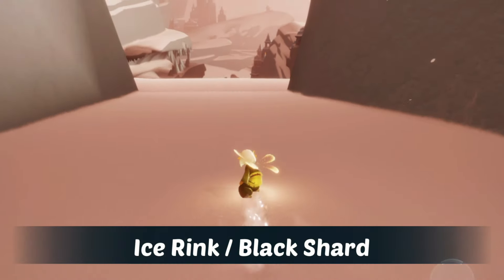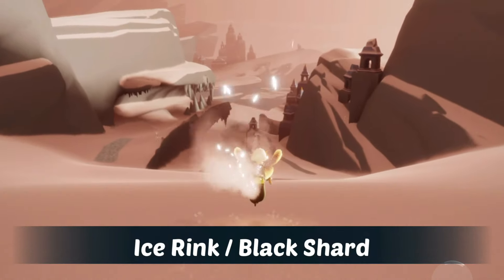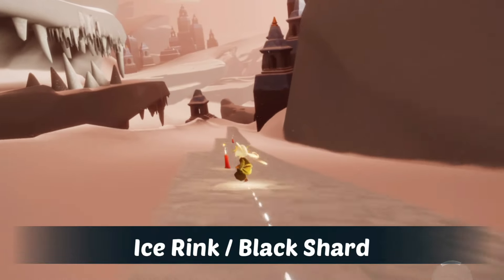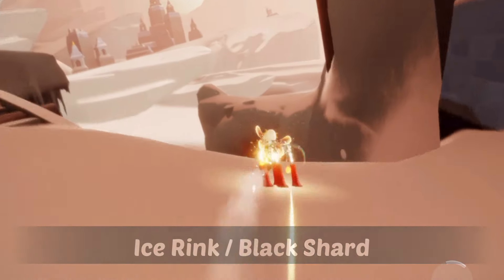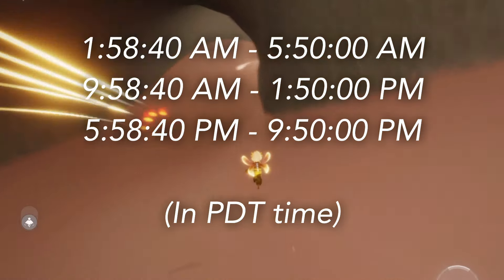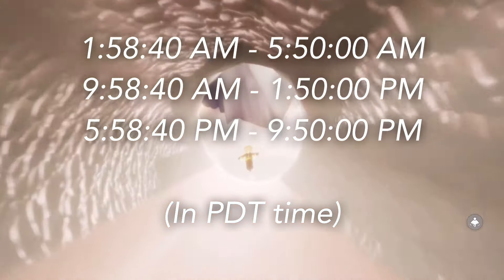Today's shard event takes place in the Valley of Triumph — we can find it at the ice rink just down here. It is a black shard, so that means it'll be pretty easy today, and it will award us with regular candles upon completion. This is a recording of one of them but it finished by the time I got here, so it's not a particularly helpful recording. The times for today's shards are on screen now in PDT/PST — if you'd like to convert to your own time zone, I have a time zone converter linked in the description.